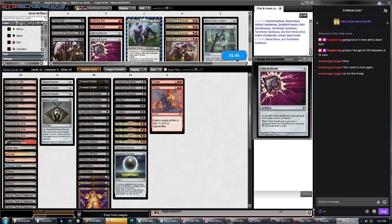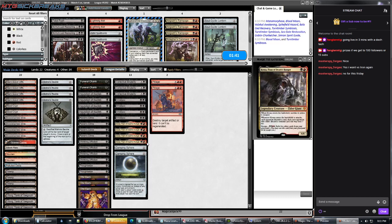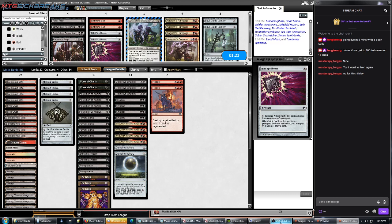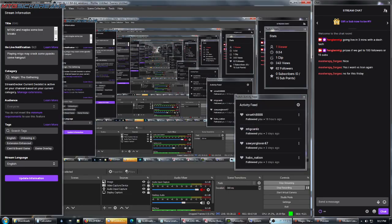What do you guys think? How's this sideboarding look? Bringing in Damping Spheres, two Collective Brutalities, two Pillages. We're cutting Angrath's Rampage, Colligan's Command, Lightning Bolts, and Spellbombs — none of which seem to interact with a spell-based combo. Seems pretty good.